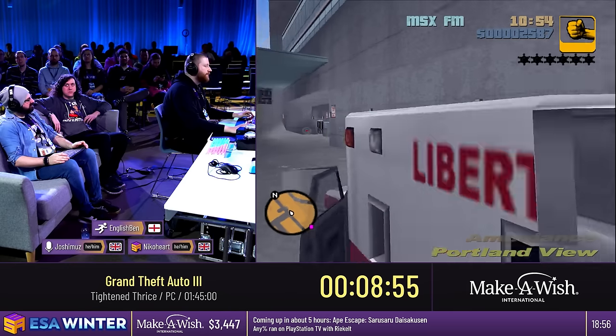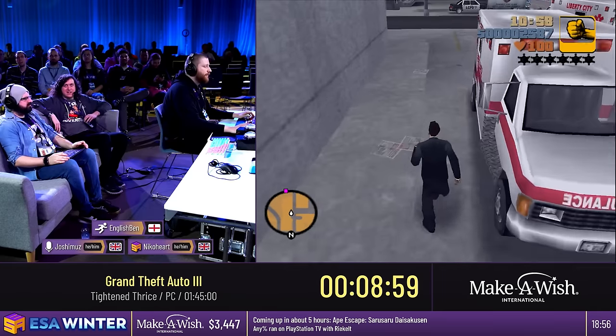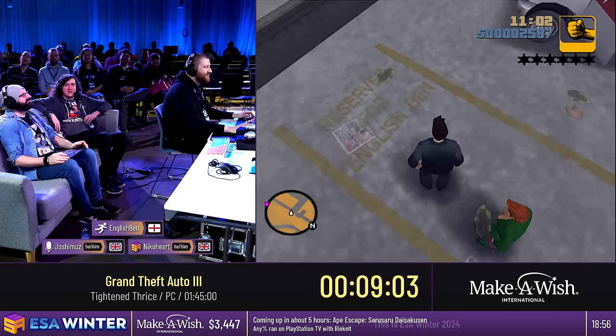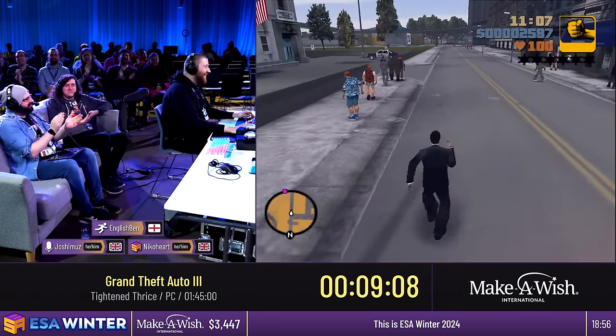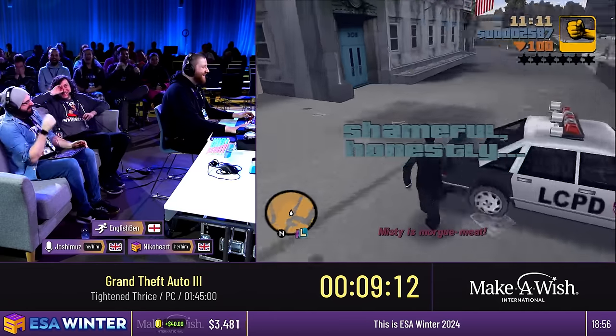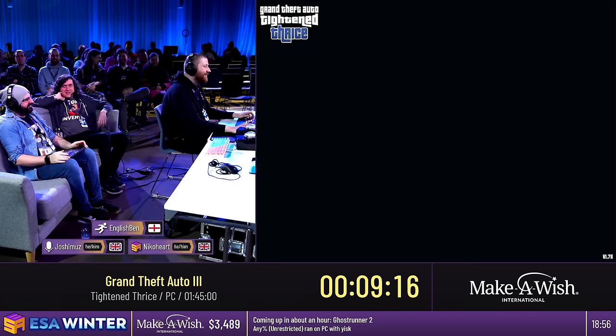Speaking of Easter egg references, I'm going to quickly show you something. This ambulance — fun fact — I once got a locked ambulance eight times in a row, and it's a 30% chance to get locked. So Dinosaur Bytes gave this one 'reserved for English Ben.' I got mocked off. Misty got run over as well. Okay, great. Luckily we can go back and do the mission. That's what I get for showing it off.